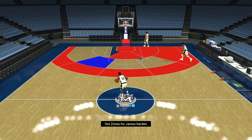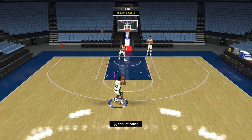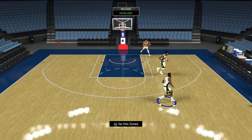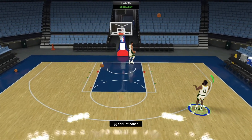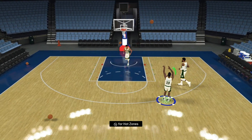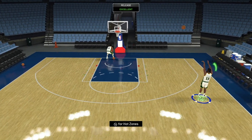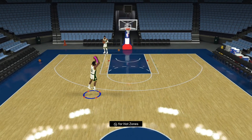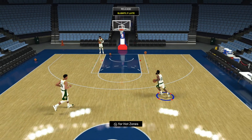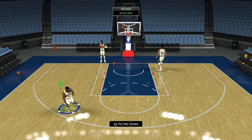James Harden has hot zones everywhere outside the three-point line. Unfortunately, one cold zone inside the three. His release — I'm still not going to say it's 2K17 James Harden good, or 2K14 James Harden release good. But he does do the James Harden step back — is it a travel, isn't it a travel? I don't know. I was really struggling to trigger it last time too.